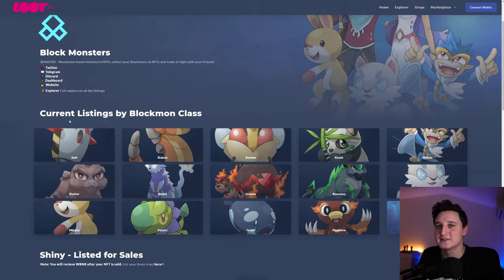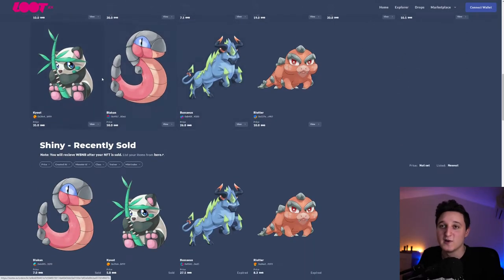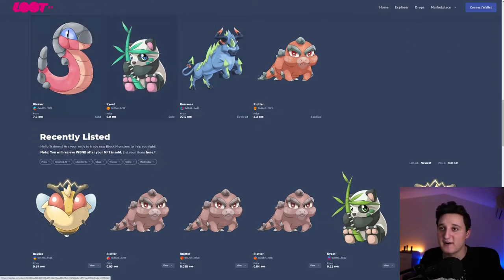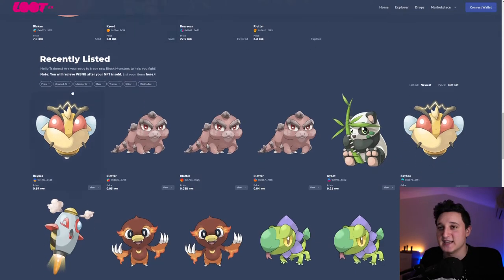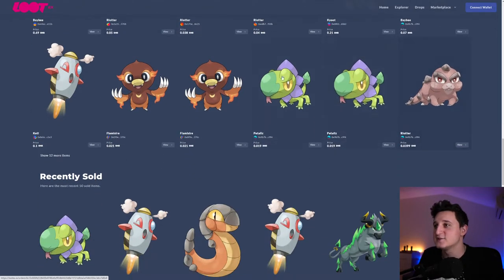You can check out the marketplace — and yes, it does work. It says current listing by Blockmon class. Shiny listed for sale: 30 BNB, 7.5 BNB — these guys are worth a lot. Shiny recently sold: somebody sold for 7 BNB, 5 BNB, 27 BNB, 8 BNB. Most of them are at lower prices, like 0.69 or 0.05. This is all pretty cool.